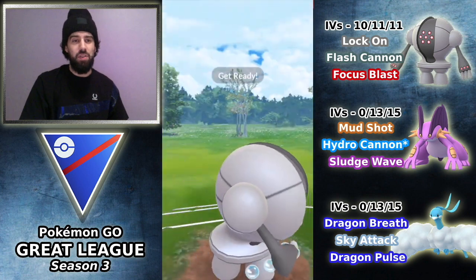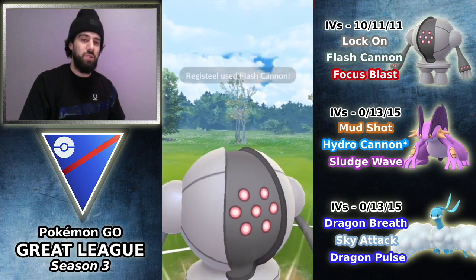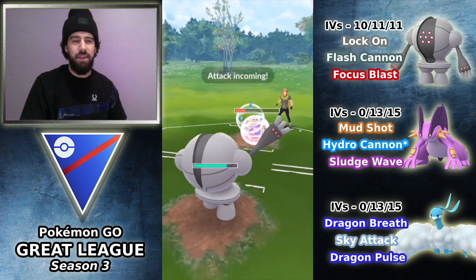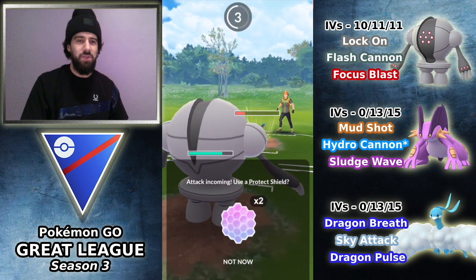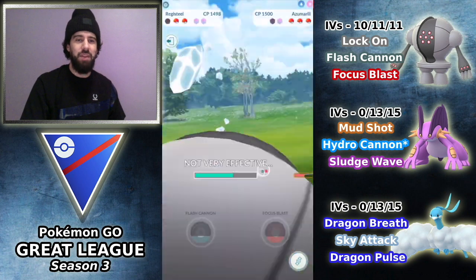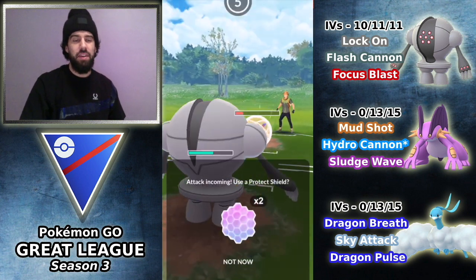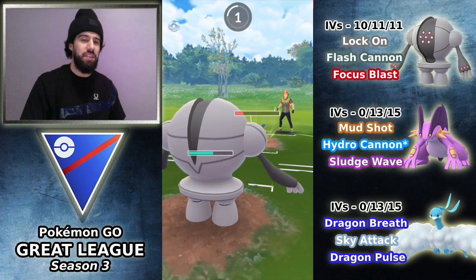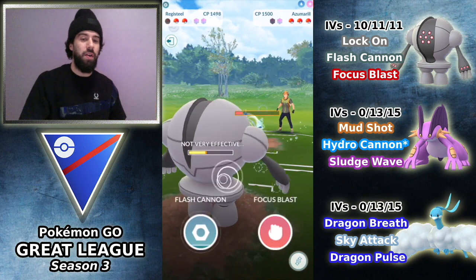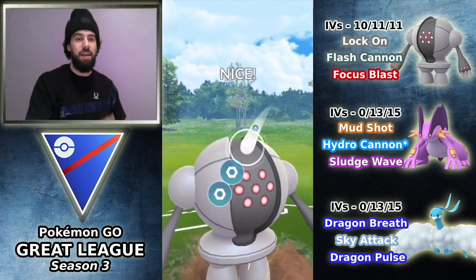Fortunately we will get rid of this Azumarill, so that won't be a threat to the Alteria. But even a Rock Slide from Machamp does a lot to Alteria. At this point in the match I was thinking — what exactly do I do in these safe switch scenarios? Because even if they safe switch into Azumarill, I can't really bring in Swampert since they'll have an energy lead, and obviously I can't bring in Alteria. So I decided maybe it's better to switch Swampert for Azumarill if I'm going to have Registeel in the lead for the current meta. In the next matchup, we will switch Swampert out for Azumarill and see if that plays any better.